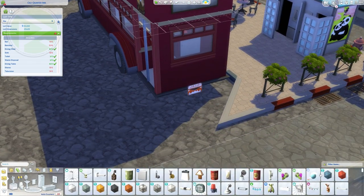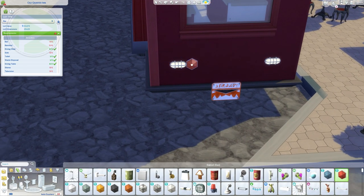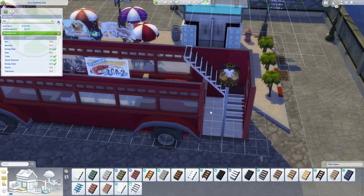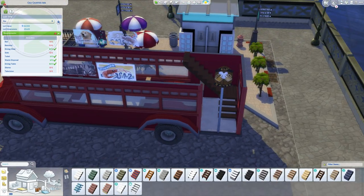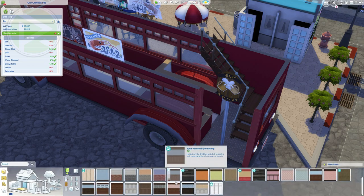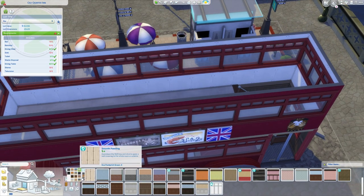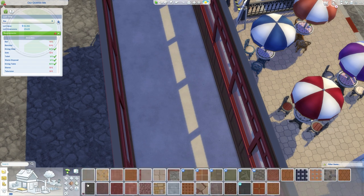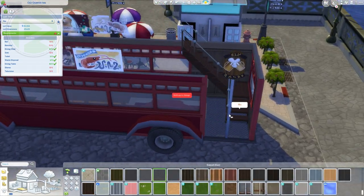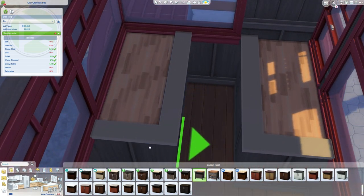One thing regarding this build that really drove me crazy is the ground. You'll see me fighting to make sure the ground I'm painting is almost identical to the ground around the lot. I couldn't find the right tiles — if they even are tiles — to match. If you know the exact pack they're in, let me know in the comments, because I had such a hard time matching the ground inside the lot to the ones around it.